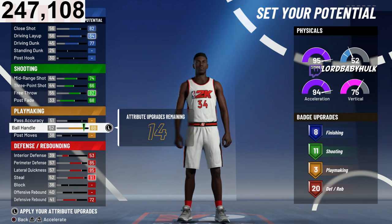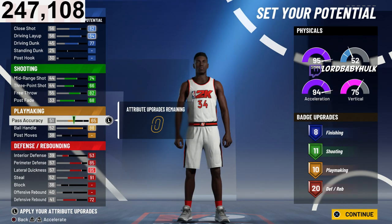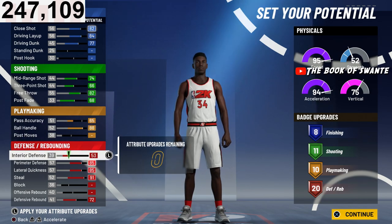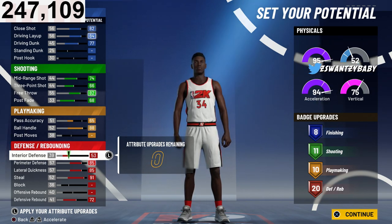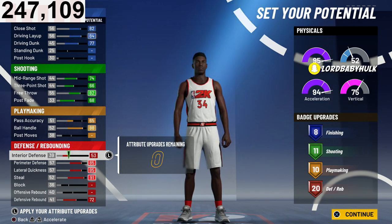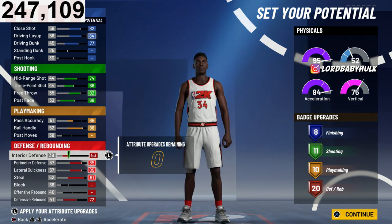If you go less playmaking you can do something like that and get 23 badges — it's up to you. I'm personally rocking 20 badges. Interior defense is extremely important for playing defense in the paint. Last year every lockdown with no interior couldn't get stops — they were getting killed by park bums who were supposed to be comp players. I think this version with interior is the best.